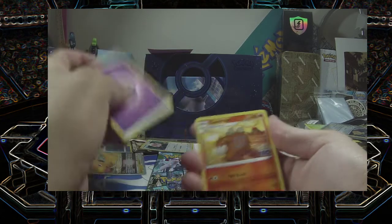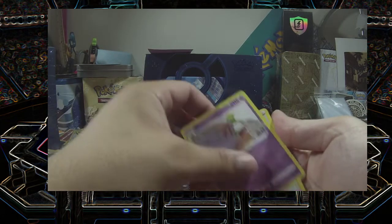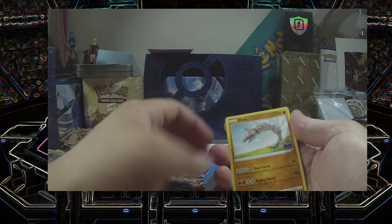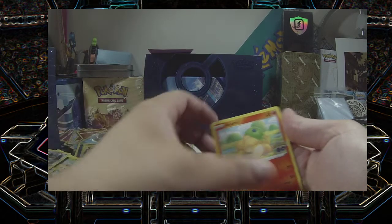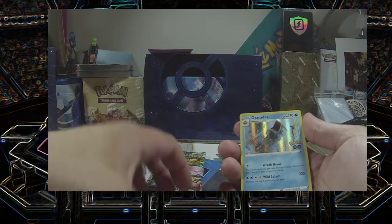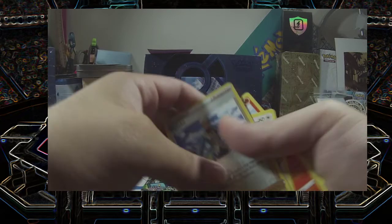Pack one cards: Energy, Camera, Zatu, Blanche, Pidove, Onix, Mewtwo, Clark, Normal, Eevee. Reverse Holo Blanche, and another Gyarados to add to the pack. Yay!